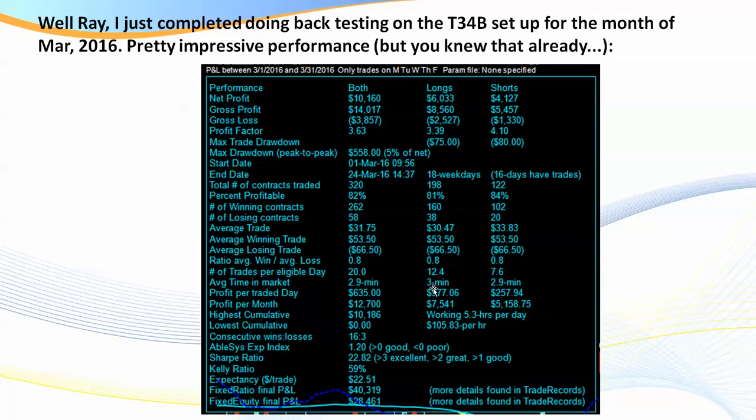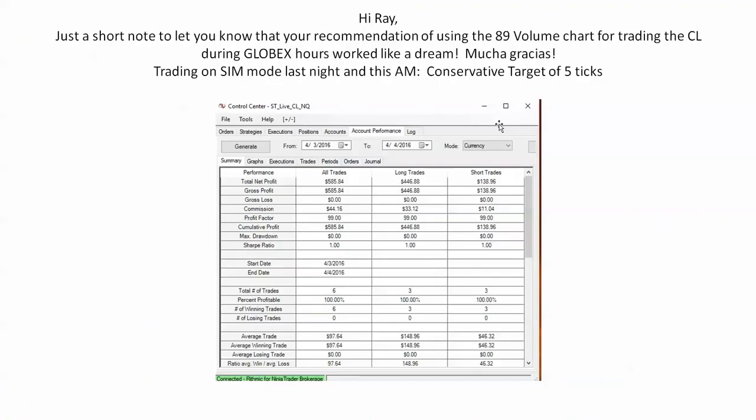This is a spreadsheet for one of our members, Rick, who was kind enough to allow me to share it. Earlier in the month he completed back testing on the 34 B setup for the month — pretty impressive performance. We can see 82% of trades were profitable for this time period. Back testing, so you'd take five percent off; however, the 34 B is a very mechanical trade with no real reason to miss it except for a red flag news announcement.